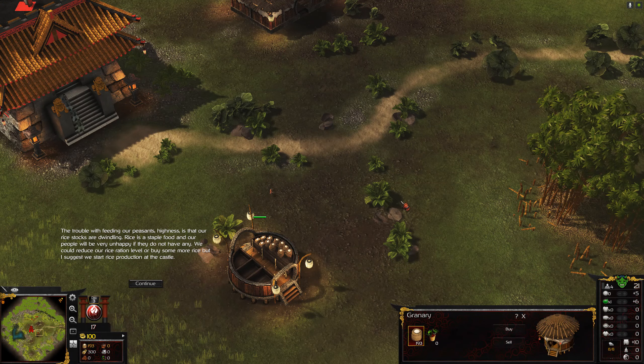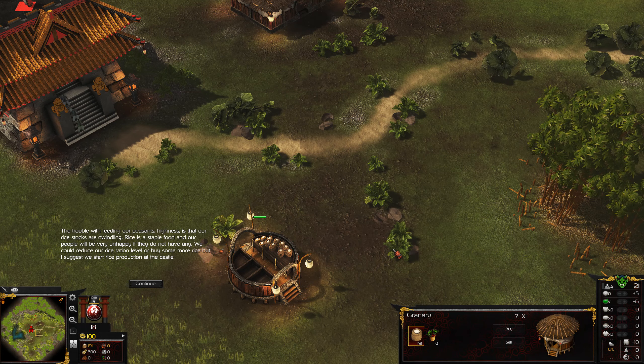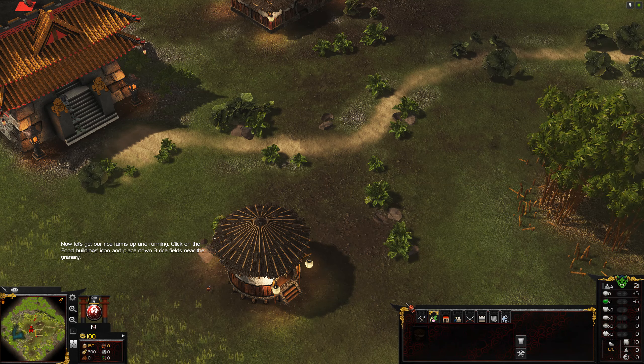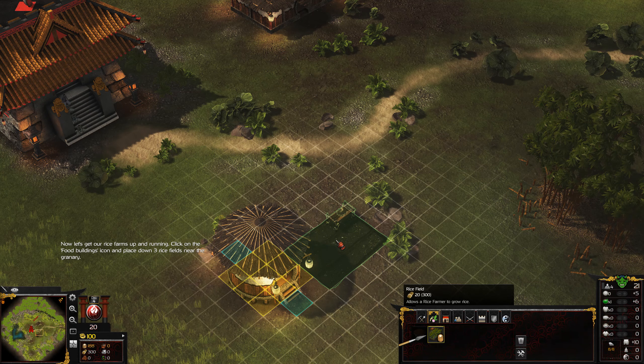Left-click on the granary you built earlier. The trouble with feeding our peasants, Your Highness, is that our rice stocks are dwindling. Rice is a staple food, and our people will be very unhappy if they do not have any. We could reduce our rice ration level or buy more rice, but I suggest we start rice production at the castle. Click on the food buildings icon and place down three rice fields near the castle.